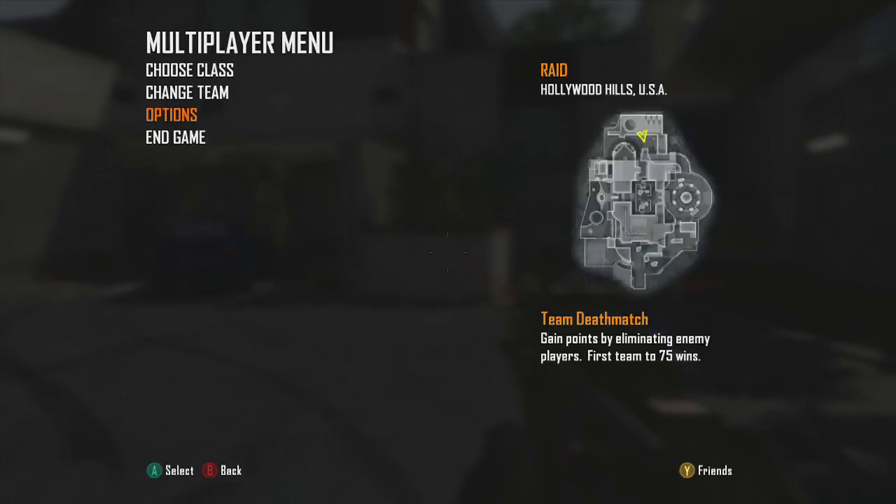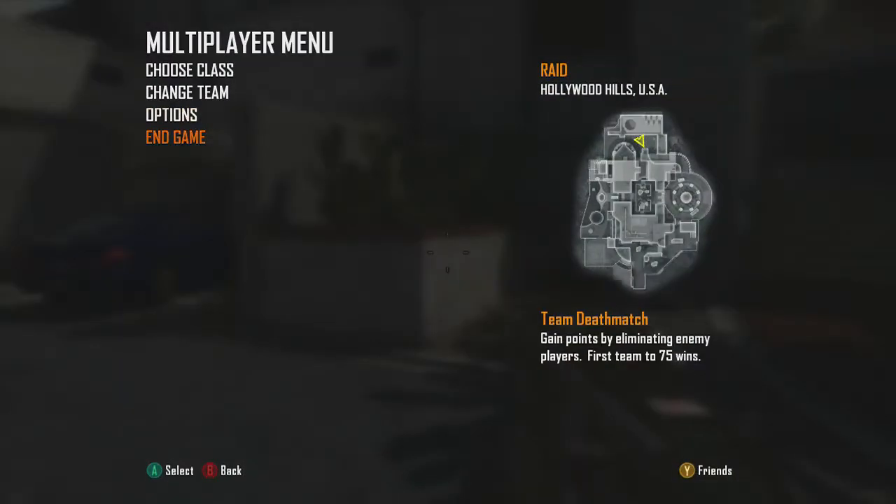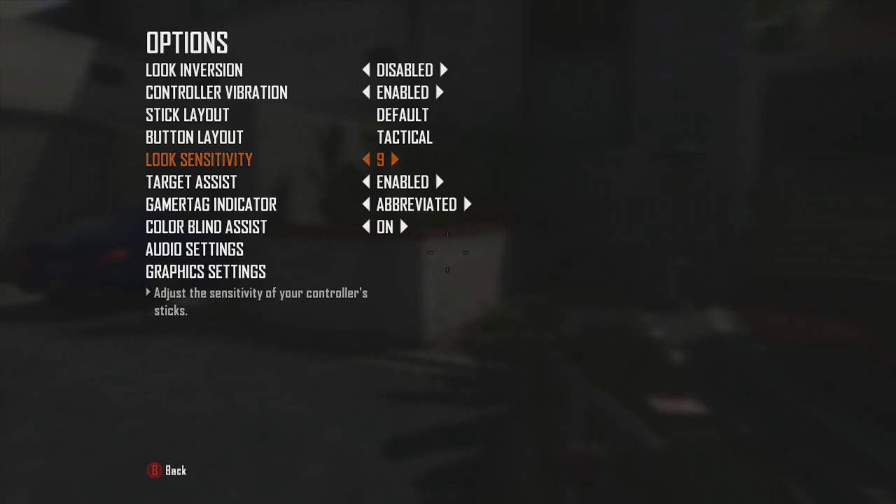For sensitivity, I have it on 13 so you can do turn-on shots, but a lot of people have it on 9. Playing on 9 is quite good because you don't move around too fast but it's still good enough for your aim. Target assist — you have to have that enabled.